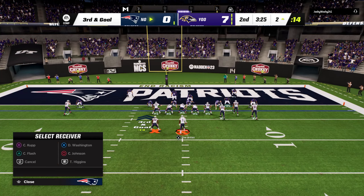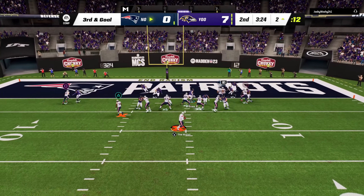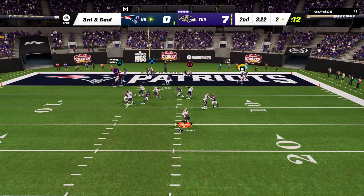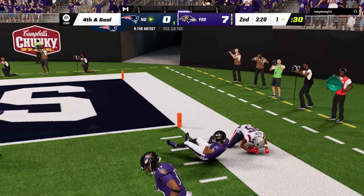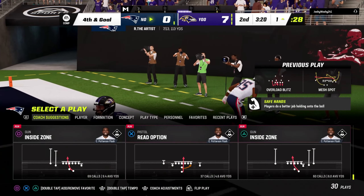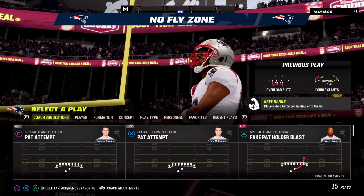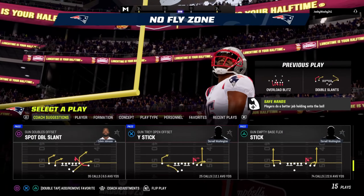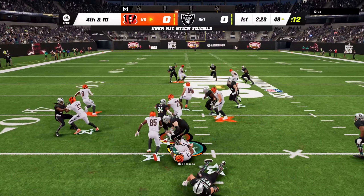All right, guys, we got to try it one more time. My only kind of hope here is that T. Higgins can get open on a zig route, but why in the world is this guy doubling him? Come on, Higgins! Oh my god, Higgins, just get into the end zone, buddy! Higgins catches the touchdown! Finally, we end up getting Higgins the touchdown. Oh, it feels so great. We got the fumble. Let's go!